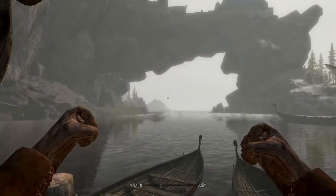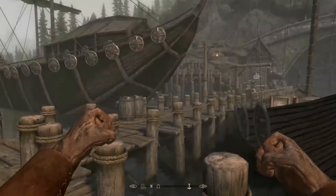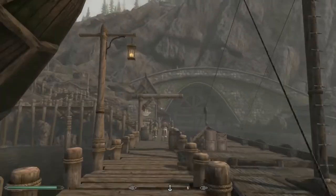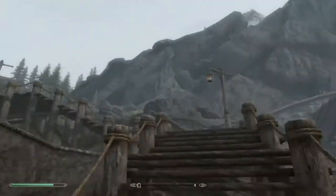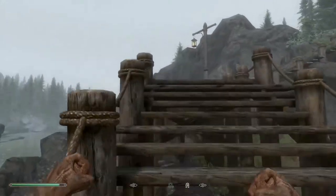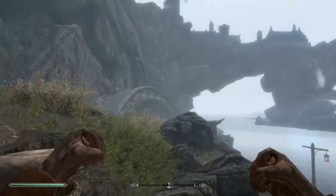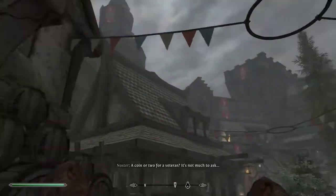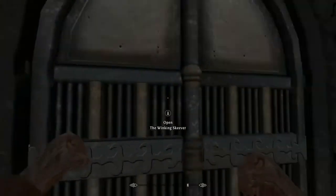Here we have the great city of Solitude. There's a dead rat there - I punched it to death. Here is the famous East Empire Company and the warehouse itself. It just looks like your average British day, doesn't it? Anyway, let's make our way up to the Solitude gate. And here we are - the great city of Solitude. Some buildings, a lot of architecture. Probably the most developed city of all.